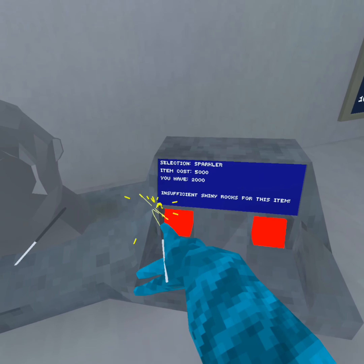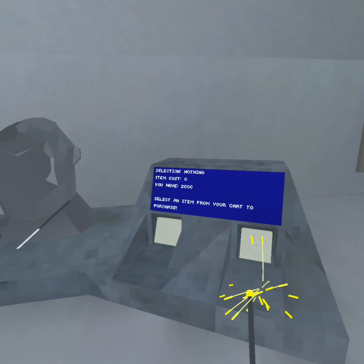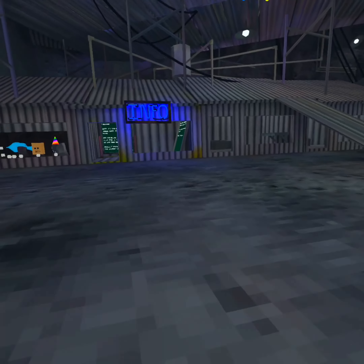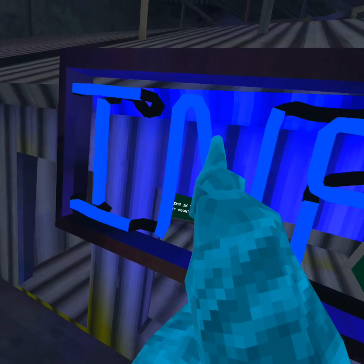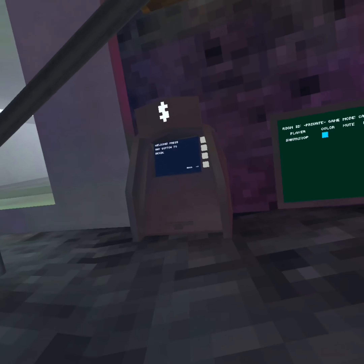When it says 'I don't have enough shiny rocks,' click those two to unselect it, then click them again. Then go over here and do this with the info button.